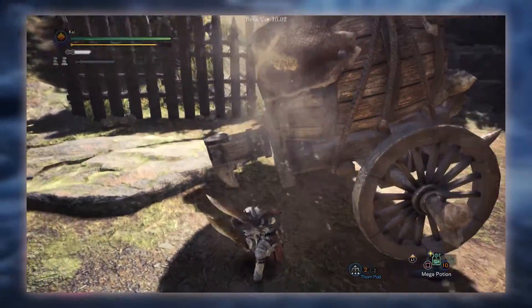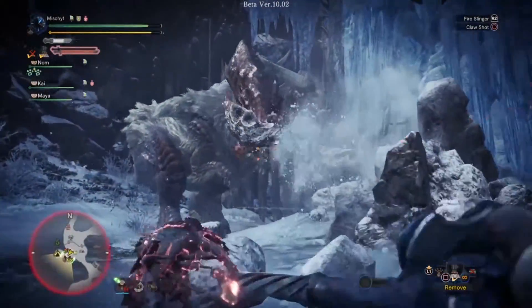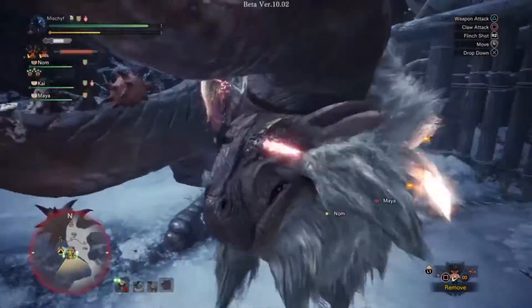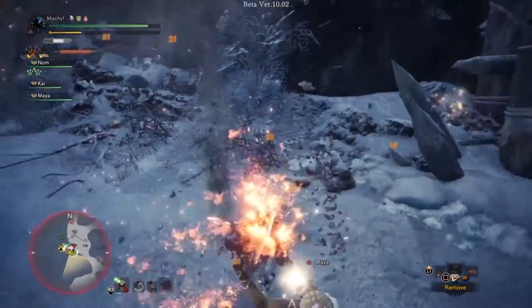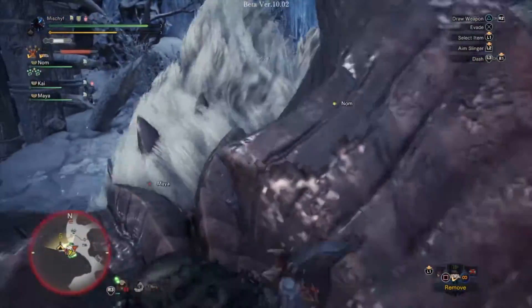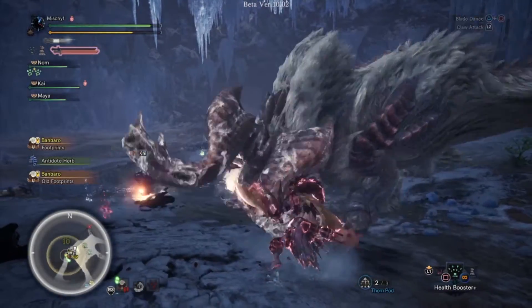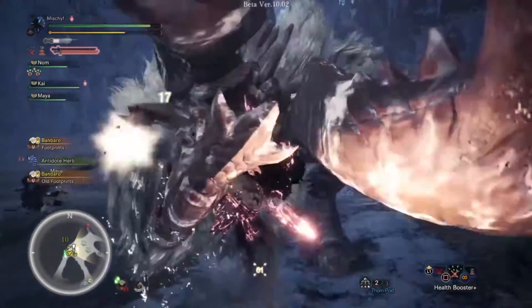This will allow you to latch onto a monster, after which you can press Triangle to perform a standard attack that will cause monsters to drop Slinger ammo, or you can press Circle to fire all of your remaining Slinger ammunition. If a monster is tired or weak, it will send them hurtling in the direction they are facing, potentially causing them to run into a wall and knocking them out.